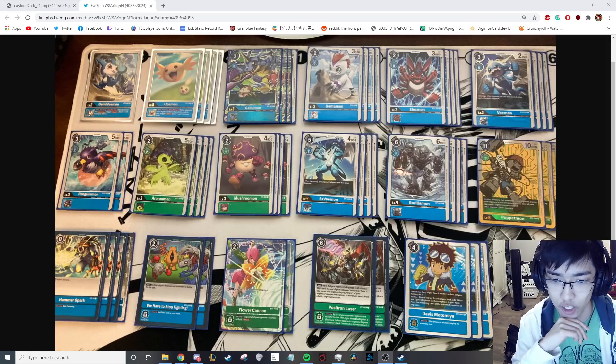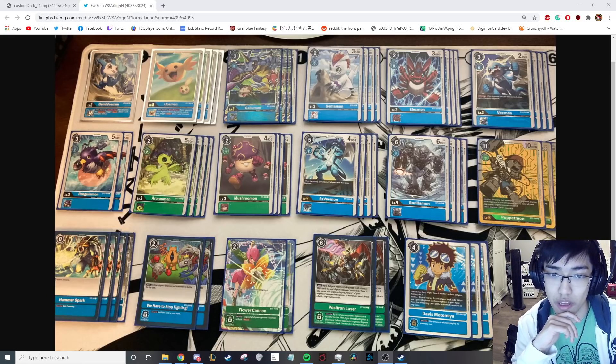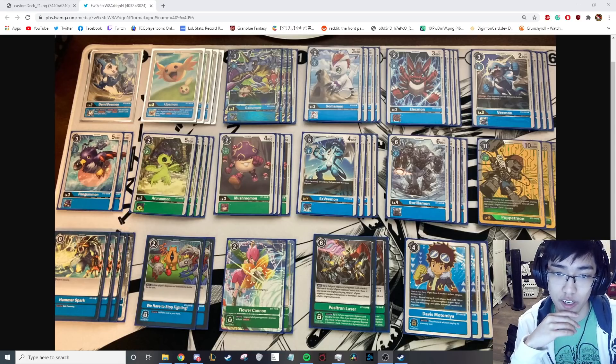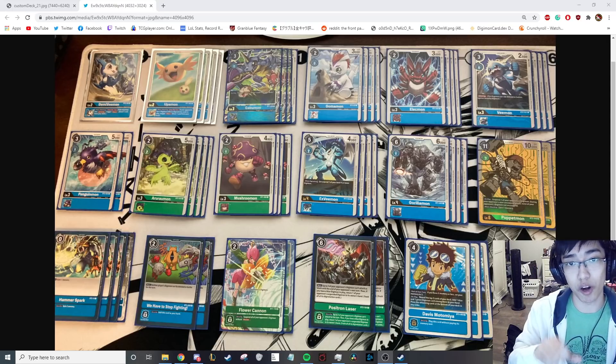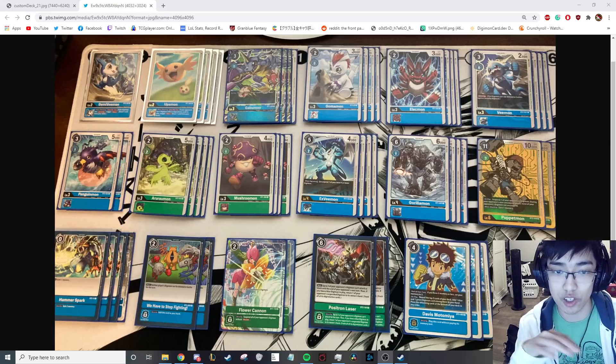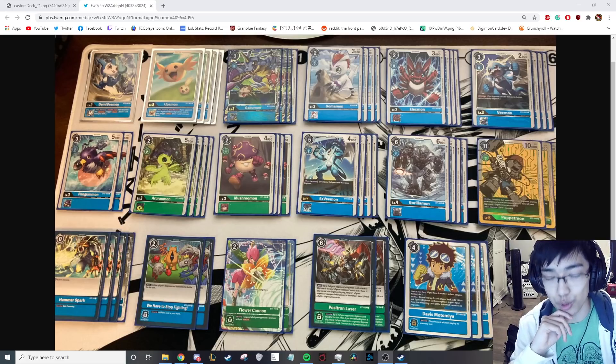Round seven was ShineGreymon. ShineGreymon is a 50-50 matchup if you don't open super well, but I just opened the nuts — V-mon plus Auroramon, which is an insane opener. I just started chipping at his security. It didn't matter how many Tamers he set up because our Penguinmon and Auroramon are 5k, and being 5k means it takes two ShineGreymon procs to clear them, so he wasn't able to efficiently clear my board. We 2-0'd ShineGreymon.